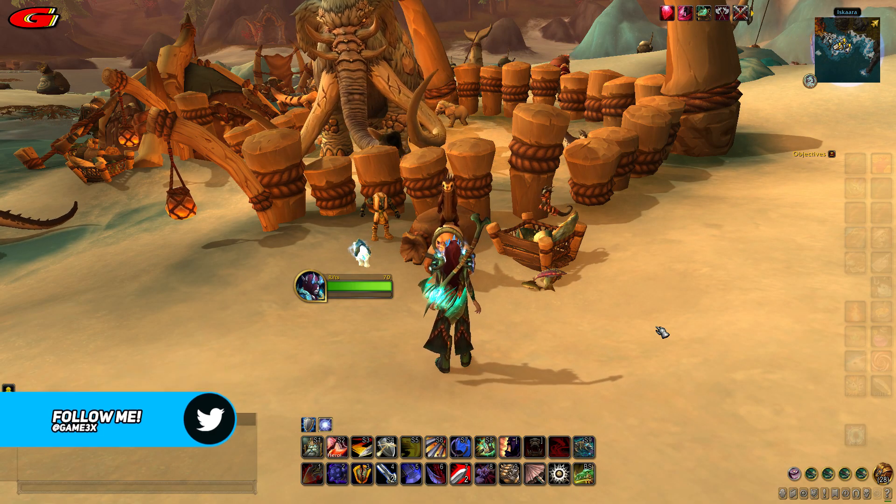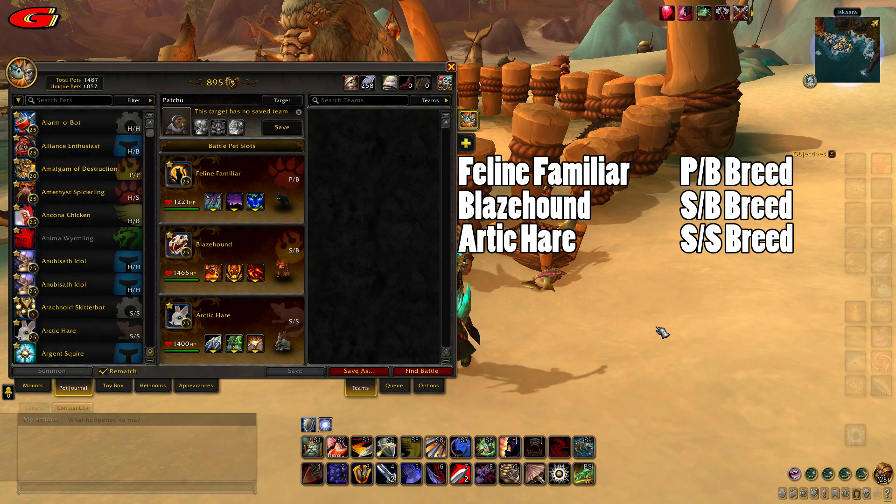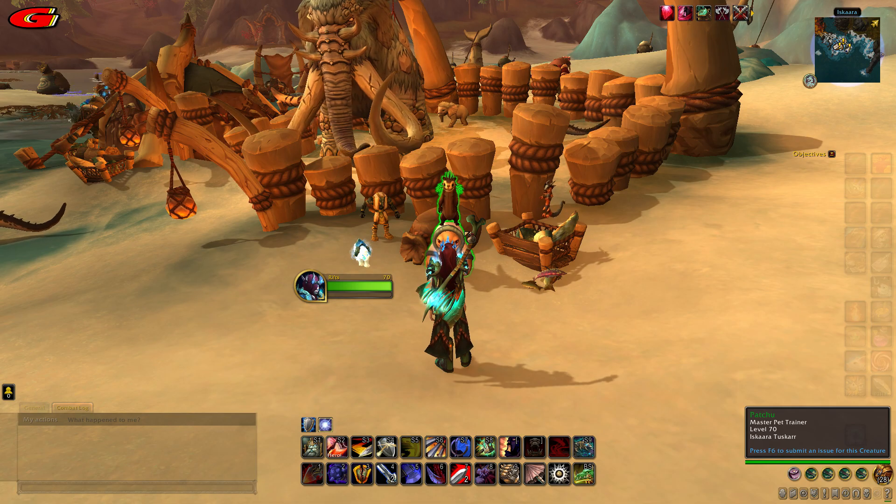The setup I used was the Feline Familiar with Pounce, Call Darkness, and Prowl; the Blaze Hound with Yip, Frenzy, and Puppies of the Flame; and the Arctic Hare with Flurry, Dodge, and Burrow.